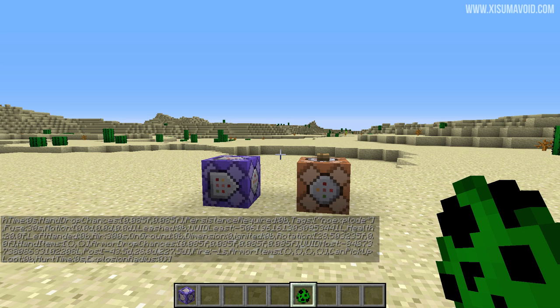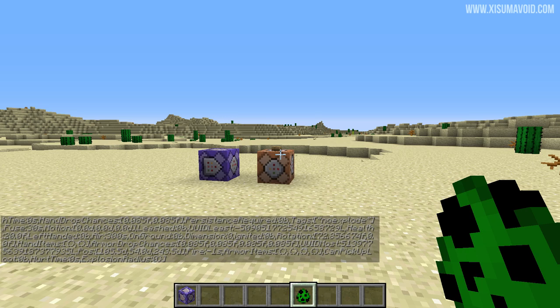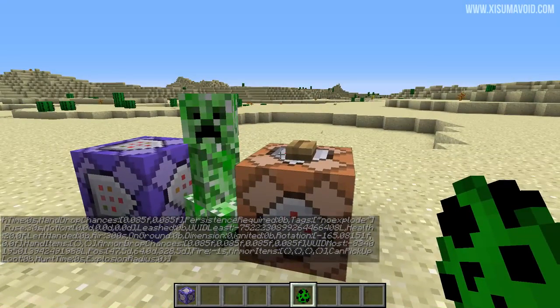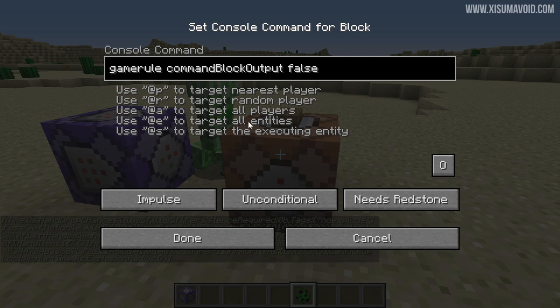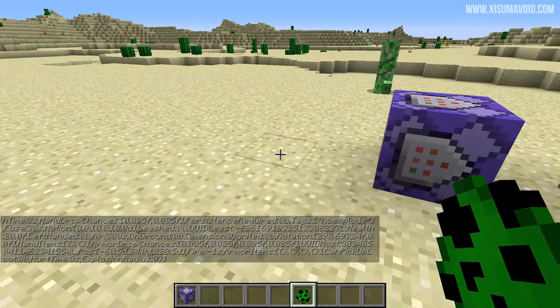Whenever I make a video involving commands, I always get that comment asking how to get rid of the grey text in chat. There is a game rule for this. We can simply remove that text by activating the command block output game rule — you want to set that to false, and once you've done that, you'll see that you're not going to get this text anymore.